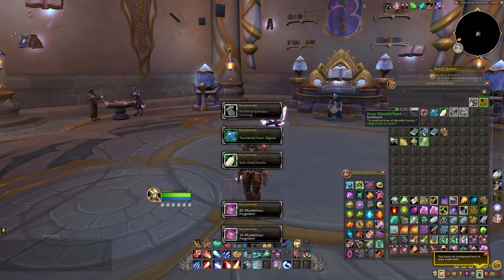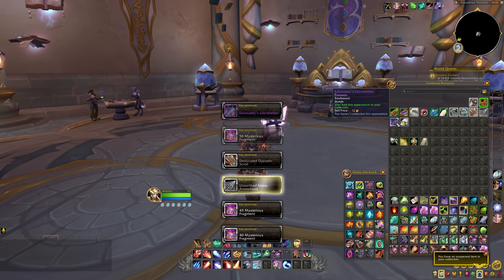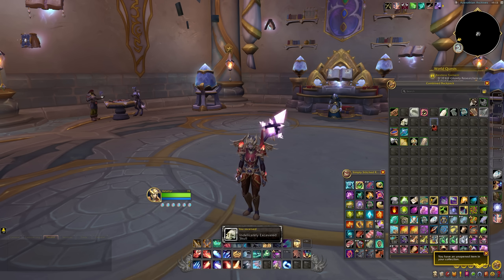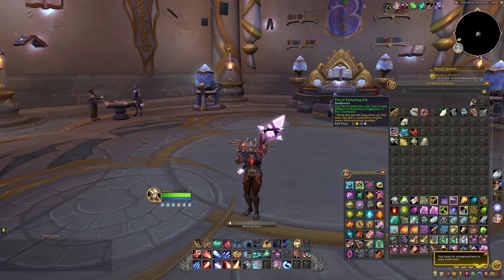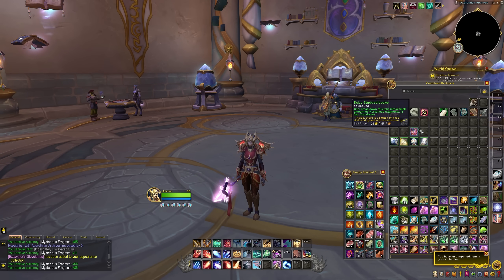When you open the tomes, you'll get reputation and fragments, and the higher the quality of the tome, the more rep and currency you will get. They also have a chance to contain transmog rewards, as well as the Hornstrider mount, so you have plenty of chances to get all of these rewards. Whenever you open a tome, there's a chance for a small relic to be in there as well, which you can open to get even more fragments currency. So tomes are going to be a huge source of both rep and currency for this faction.